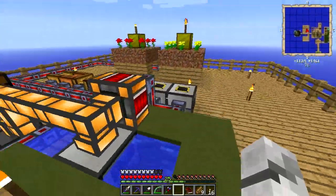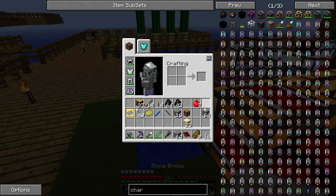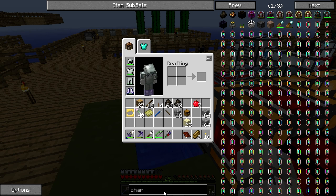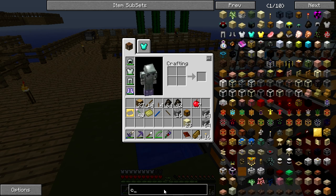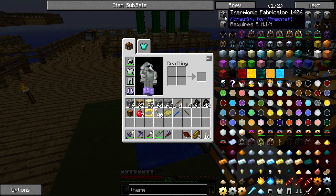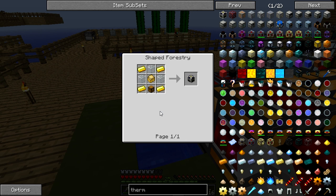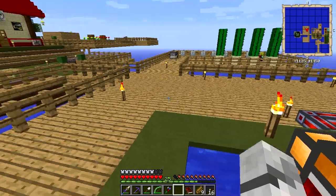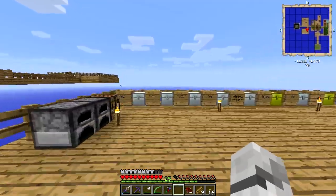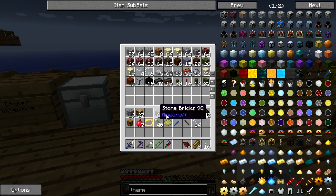Let's see if our redstone furnace is done. Yes. I made some stone because we're going to make some stone bricks. We are going to be making a thermionic fabricator. So we need some gold, some glass, and a sturdy casing. Let's head on over here. This has nothing to do with the book really at the moment — this is just some techy stuff I want to do.